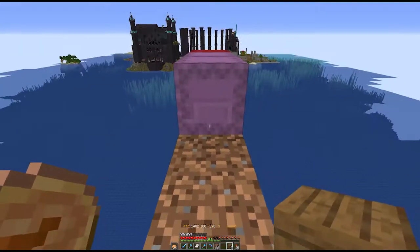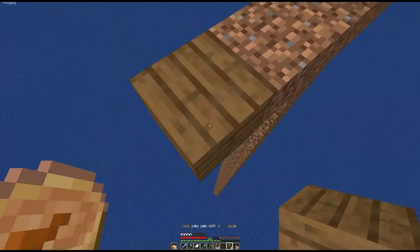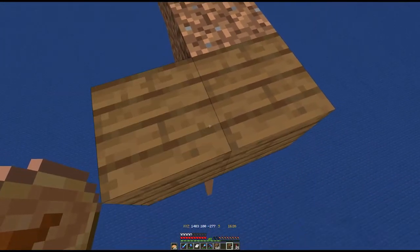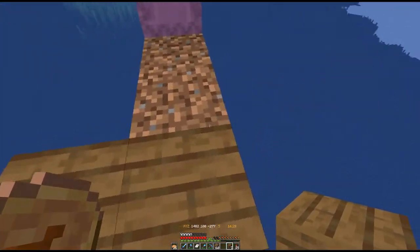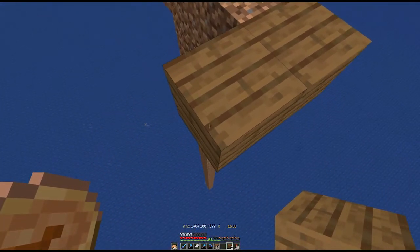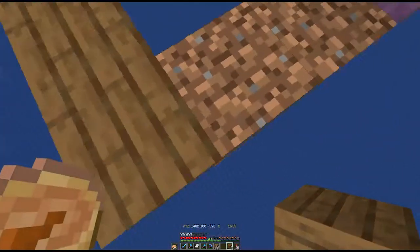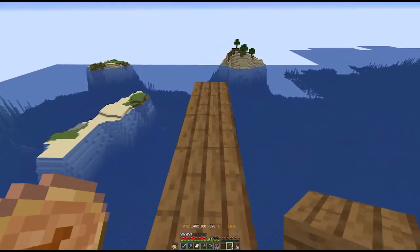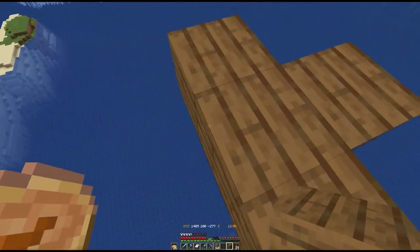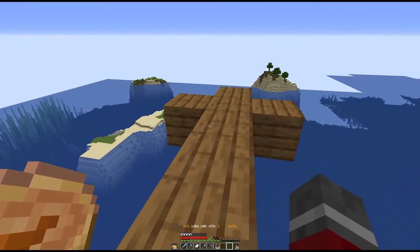We're going to start building the base of the ship using spruce planks — you can also use two slabs. Put one off the end here, then come back another five blocks towards the back of the ship. Then one block going out at the front, and we're going to make a cross shape — come back one from the back, put one there and one on the other side, so we get this elongated cross shape.